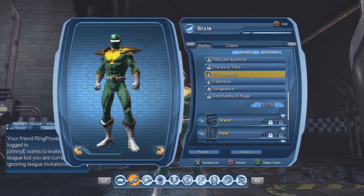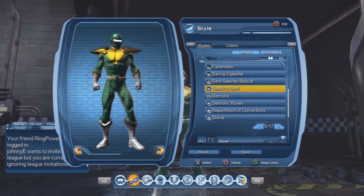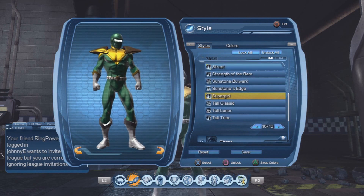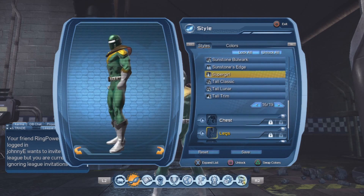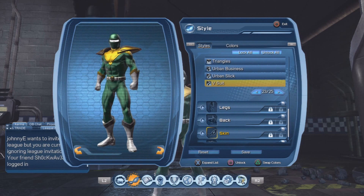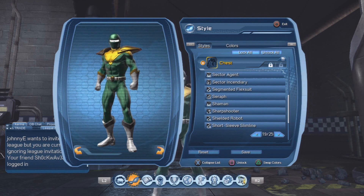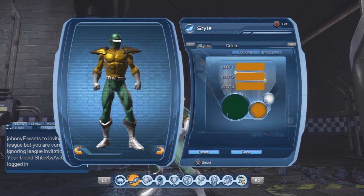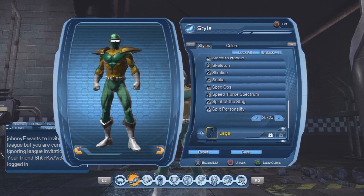Hands is the Classic Trim, also from the War Room. The waist is the Death's Head, also War Room. Feet is the Supergirl feet, and you can get this when you fight Dr. Psycho, either when you're leveling up or the T1 solo mission. Chest piece is the V-Suit — the reason I went with the V-Suit is it does that kind of half-diamond thing that goes well with the shoulders. You can use a Protege chest, but as you guys can see it doesn't really look good with the shoulders, so that's why I stuck with the V-Suit.